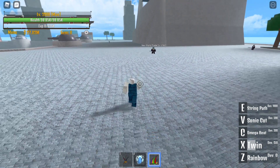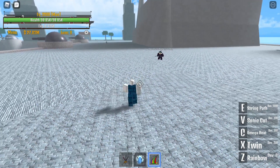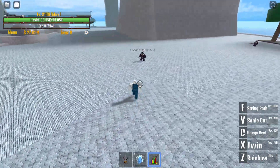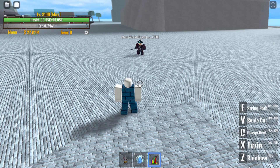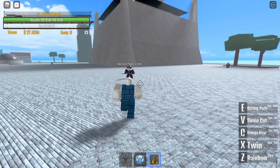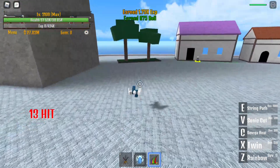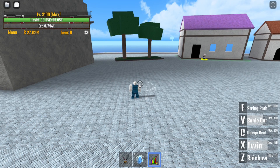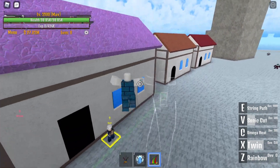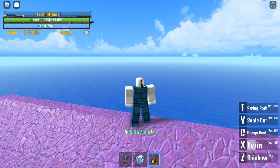Next is the Sonic Cut. You click V and it cuts for about 3 seconds. You need 500 points on your Devil Fruit stat to use Sonic Cut — that's a lot! I added Twin before using it, since it deals more damage. It's not really the best move since it only lasts 3 seconds and isn't that overpowered. The cooldown for Sonic Cut is 11 seconds.